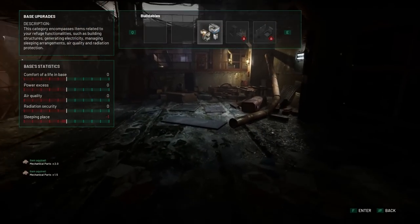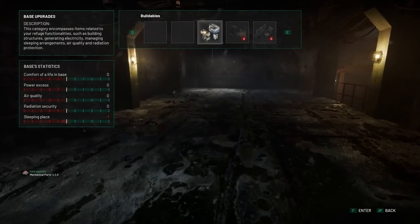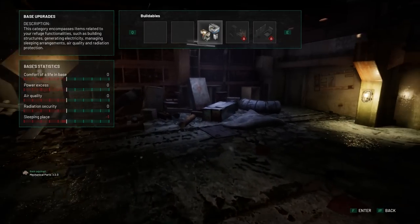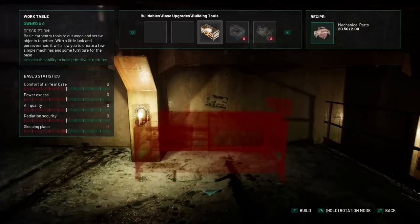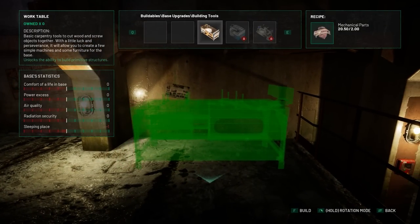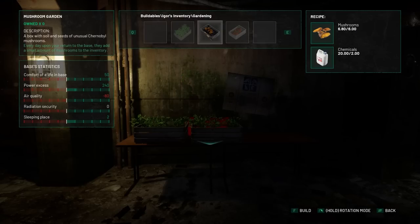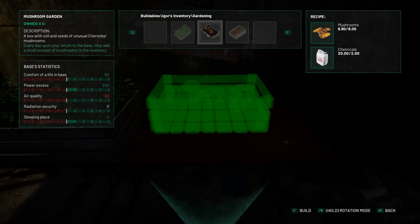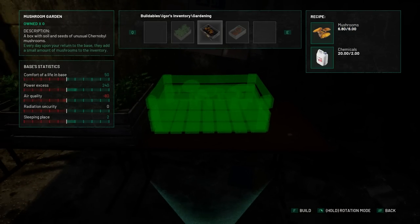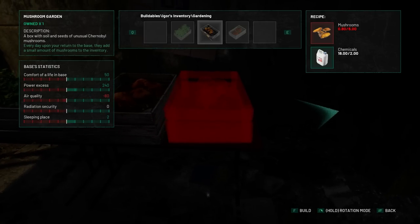You'll need to clean out all the junk first, then get the essentials going: beds for Oliver and future members, basic crafting stations, power for your base, and air purification since you're not in the most pristine of forests. Focus on food, beds, and basic crafting first. I suggest making as many herb and food-growing planters as possible early on, because food is a big issue and if you don't have to worry about searching for it, you'll have more time to get things done in the zone.